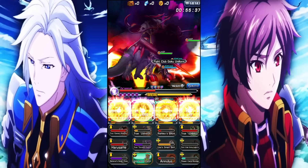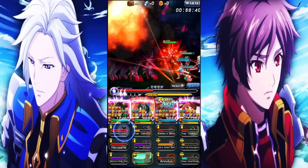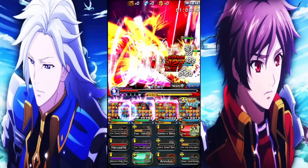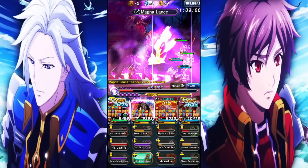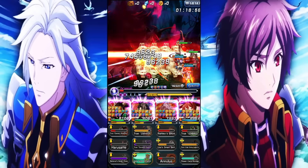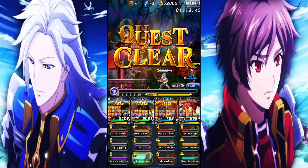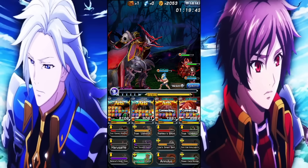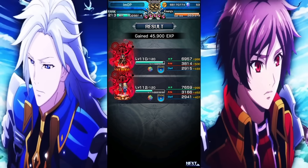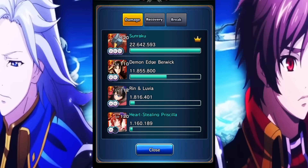With Demon Edge Berwick we technically have another healer on the team. We've got heals from Priscilla — using the art lowers fire resistance. The bad part is that Demon Edge Berwick's and Priscilla's physical damage buffs don't actually stack with each other, which really sucks. Still, having two characters that provide healing — one increasing max HP and the other giving a 50 burst heal instantaneously — means if you time it right and pay attention, you're almost invincible.